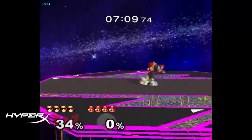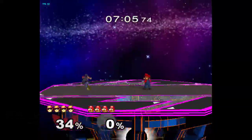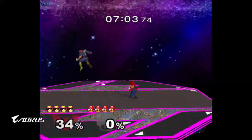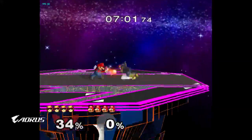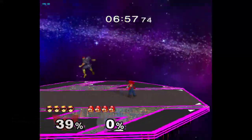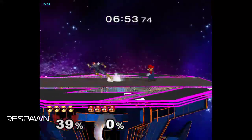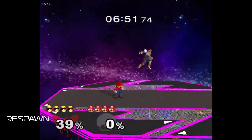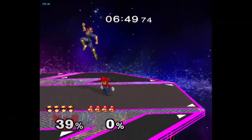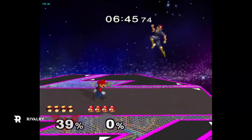Another important part is crouching stop runs. You can't do it until your Foxtrot is done, but say you're tech chasing and running towards them and you want to do like a down smash. You want to go to crouch — crouch react to what they do. So keep those in mind.